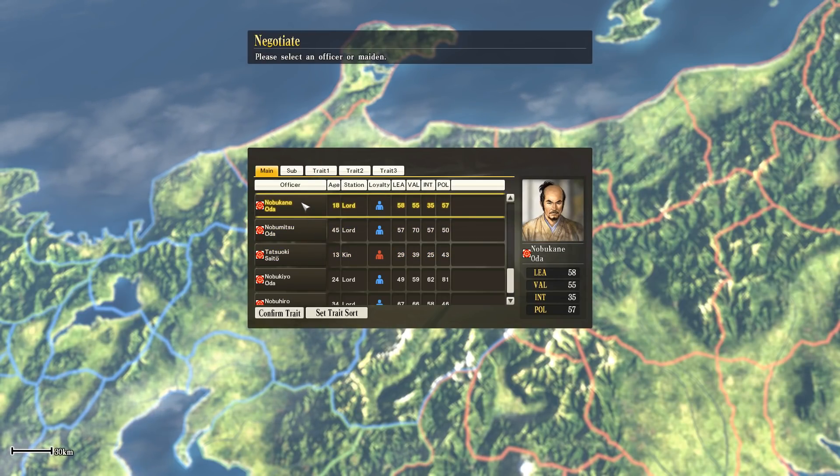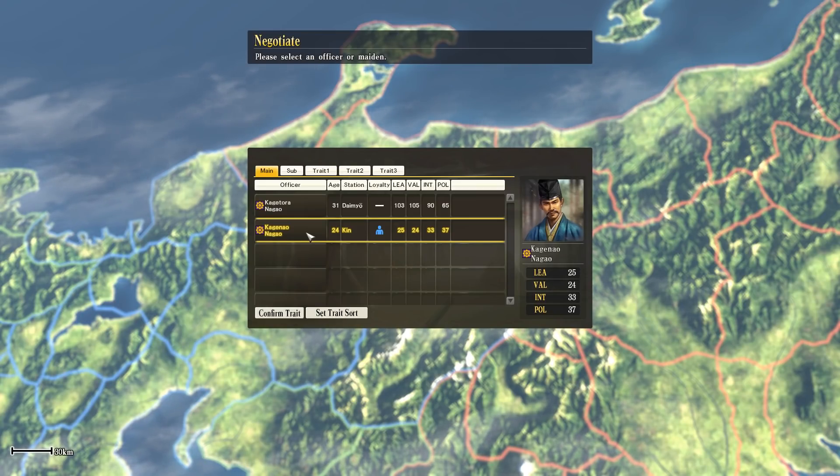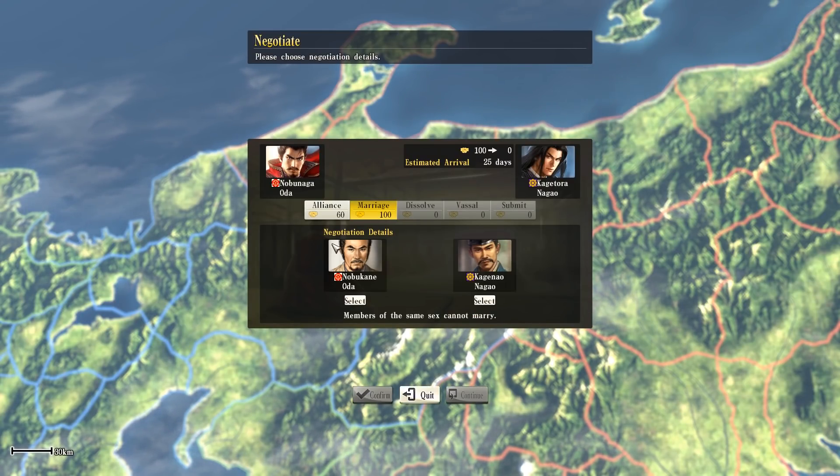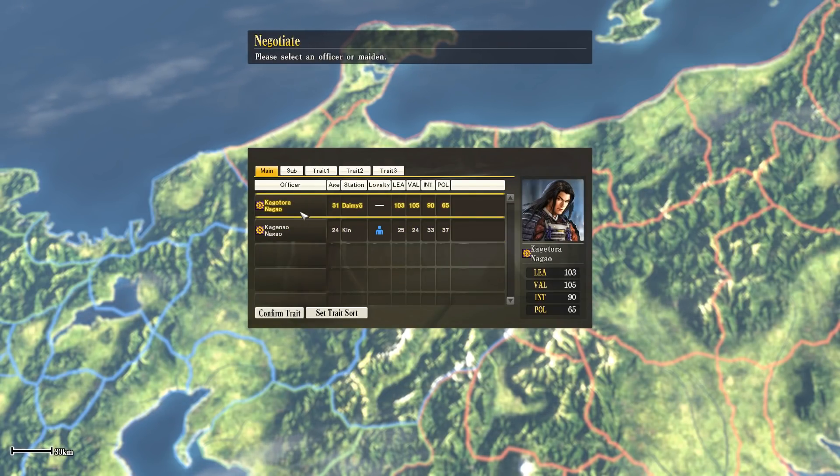I'm looking through the list of unmarried people we have available in our clan. I clicked a guy and when I clicked on their list it showed only guys, and I thought oh - it actually allows gay marriage in this game, that's pretty progressive. But no, it doesn't - it just gets you to this stage and then says no.